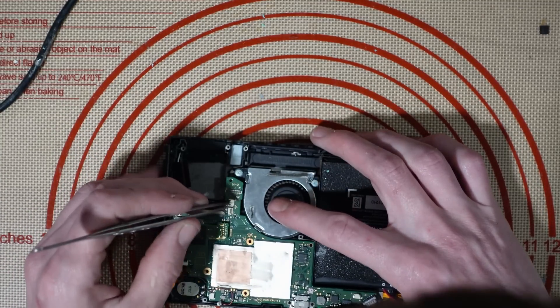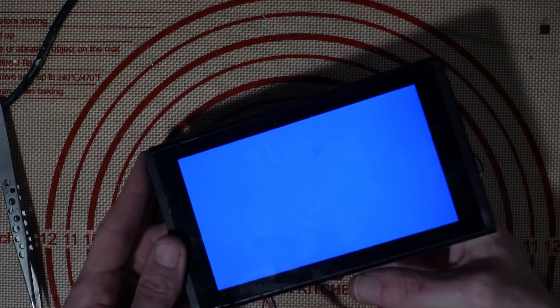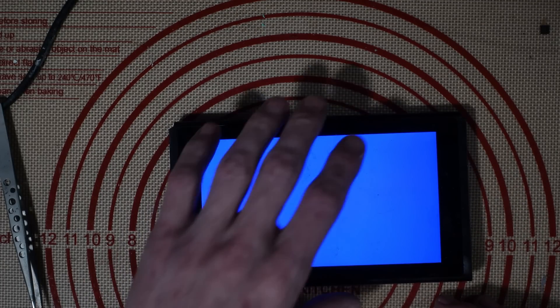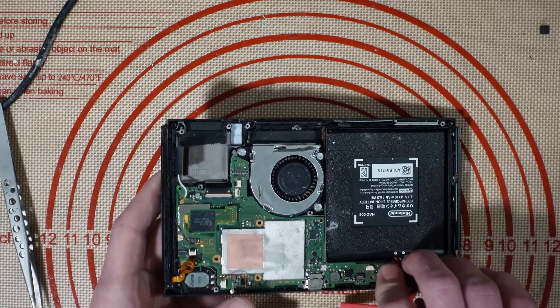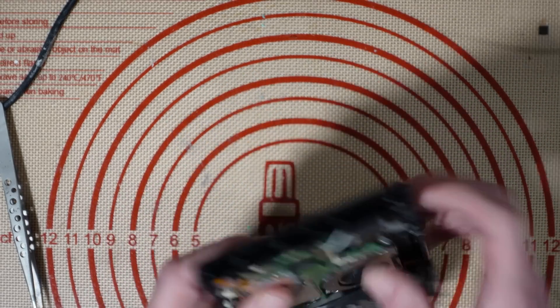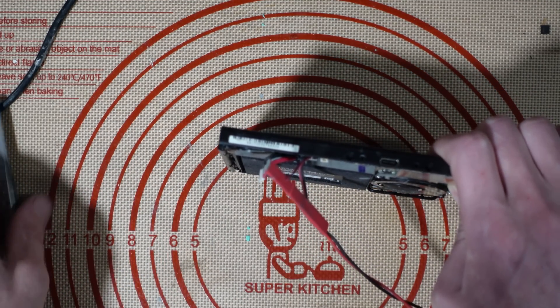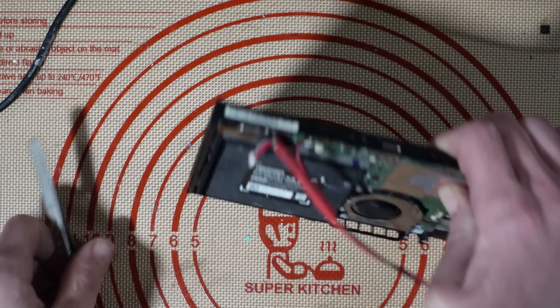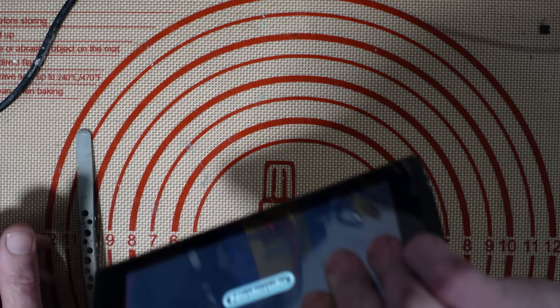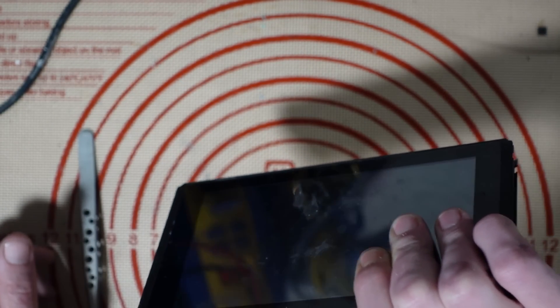I was prompted to boot by shorting out the top two pins — blue screen of death. Of course it is. Why wouldn't it be something that I need to re-ball to get working? Let's press down on the CPU. Of course it needs a CPU re-ball to get it working.